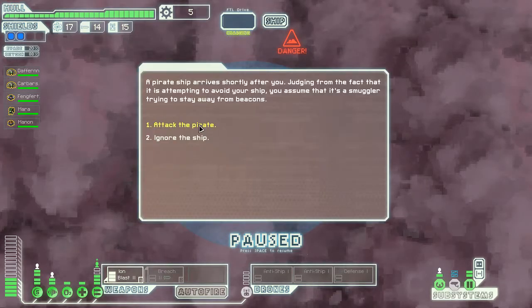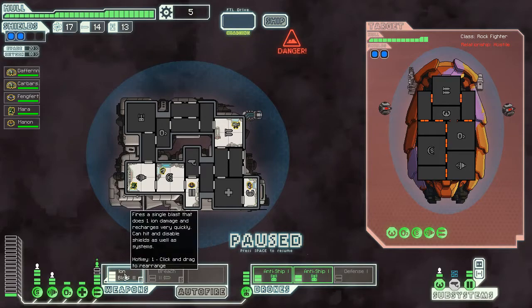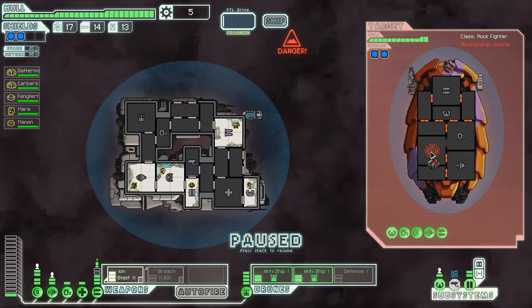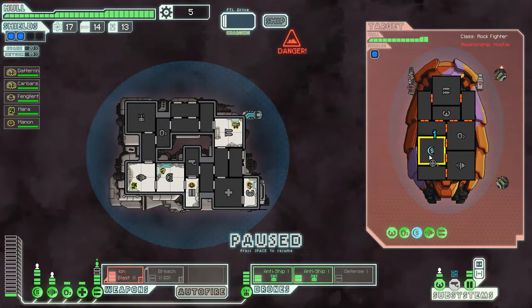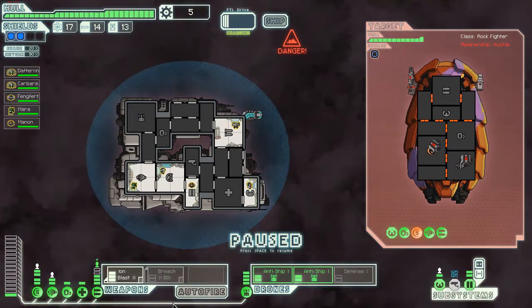A pirate! Arrr! You pirate, you're going fucking down, mate. I'm actually going to use both anti-ships now — I might as well, because I'll retrieve them back. Let's get the shields down first — seems like a good idea. That's one shield down. Let's knock it down again. They've damaged it already — well done, guys. I can't control it, but well done.